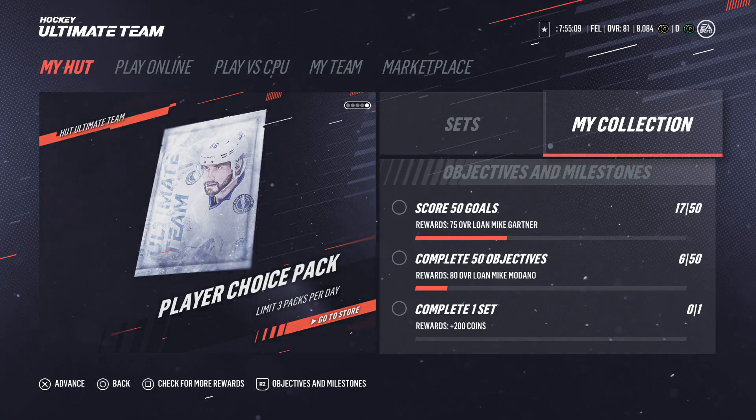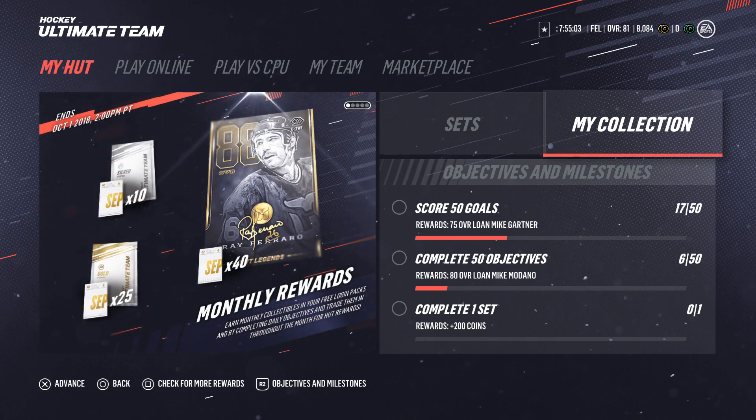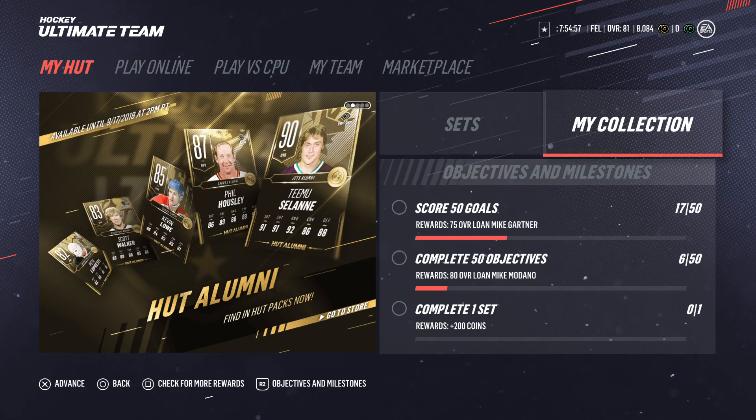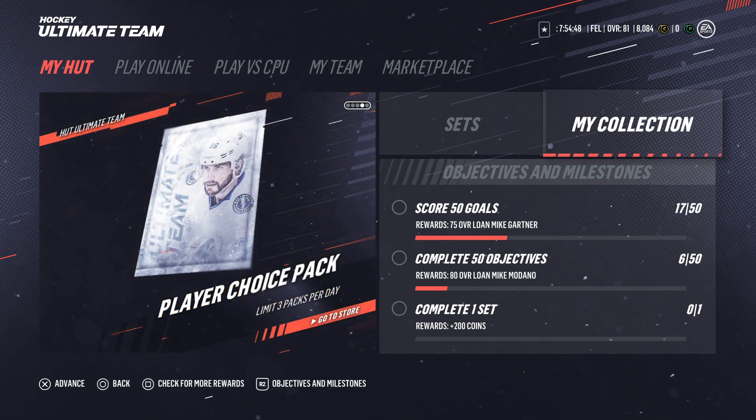Hello everyone, welcome back to the channel. Just wanted to make a quick video on how to change your jersey and/or logo in NHL 19 HUT. I believe it's the same method as prior years in the NHL series and probably for the other sports games as well. I don't play ultimate team on any other sports but this one, so I cannot confirm that.